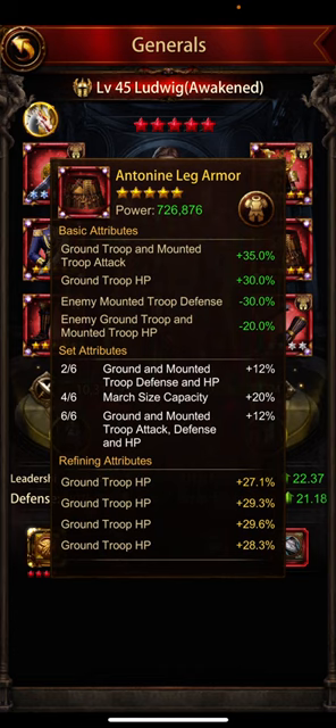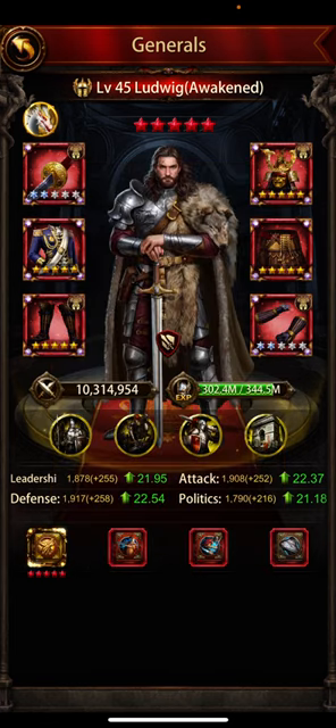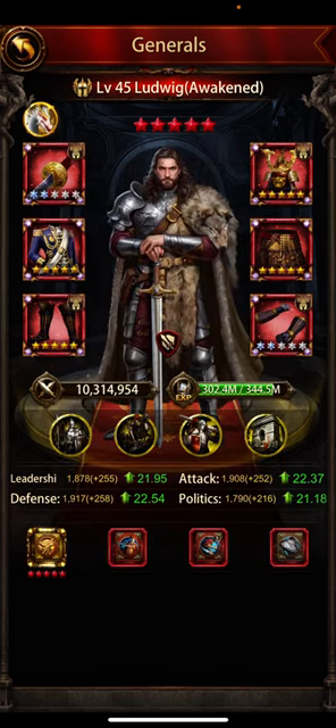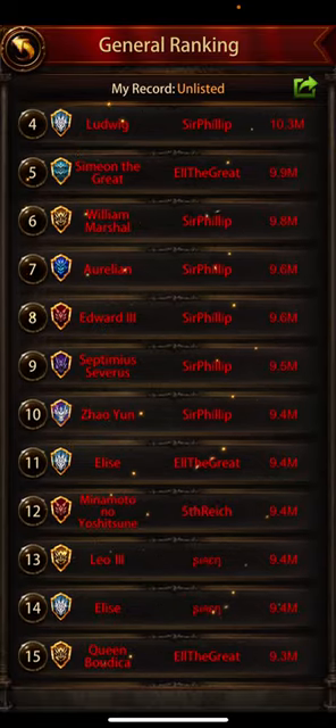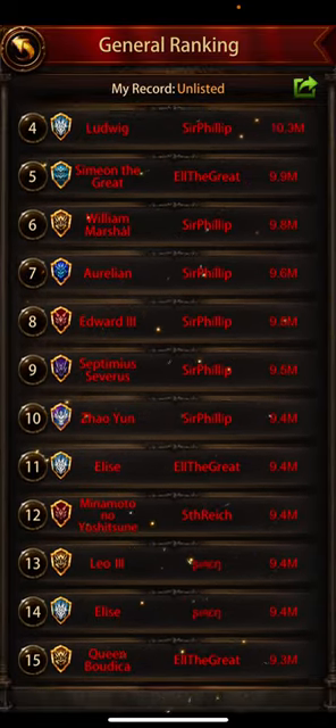The Antoine leg armor is a fantastic choice — 35% attack, 30% defense. I'm not convinced about the fury helmet; I think there is an Antoine helmet which is better. I need to look at that. But everything is just so great in this account — it looks amazing.